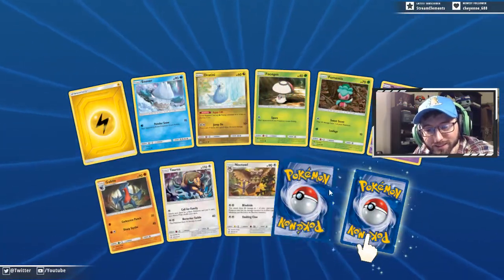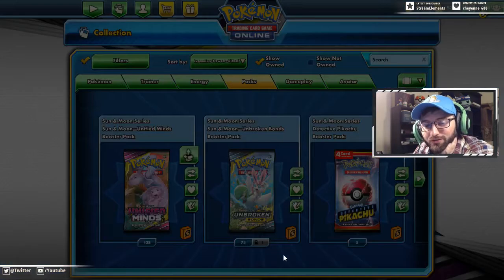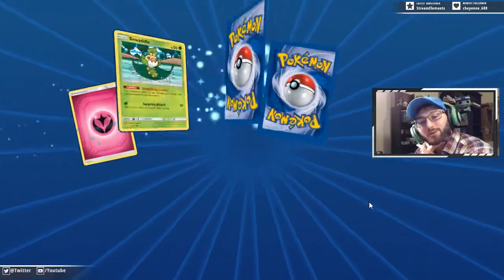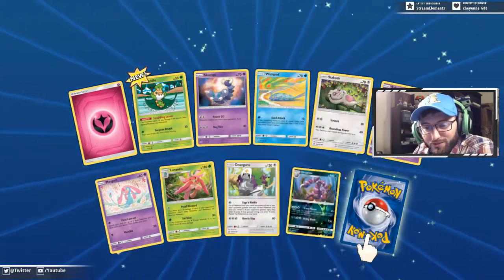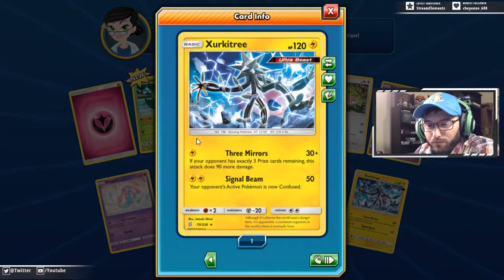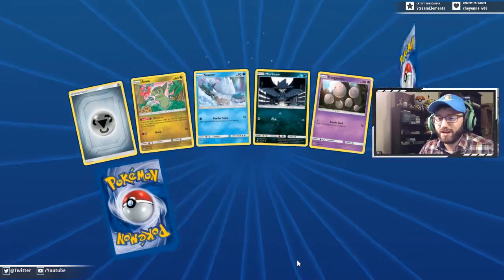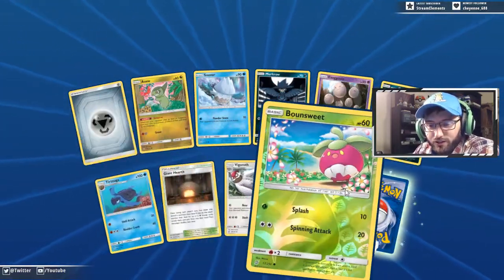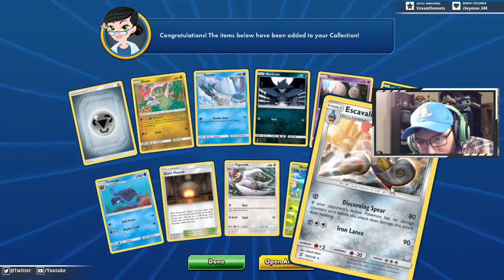We got a Noctowl, we got a reverse Latias, and a Rowlet and Alolan Exeggutor — that's our first one of that. Now we can play with our Serena and see it. The Circuitry — this is a nice one to get — it's basically what Buzzwole has been doing since Forbidden Light: you have three prize cards remaining so it does 90 more damage. You hit Buzz on four, you hit this on three. Since there's Tag Teams, you can get three really easily. Giant Hearth — we got a few of those now, that's good — and an Escavalier, that's our first Escavalier.